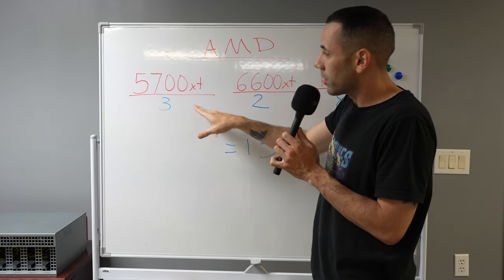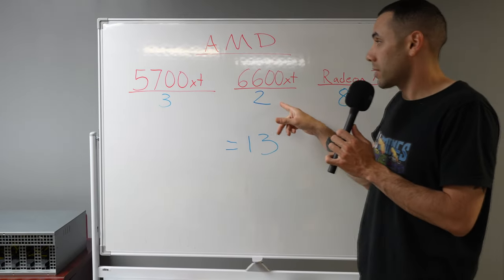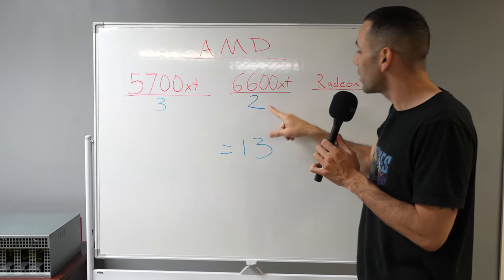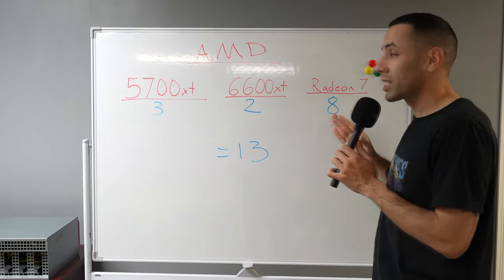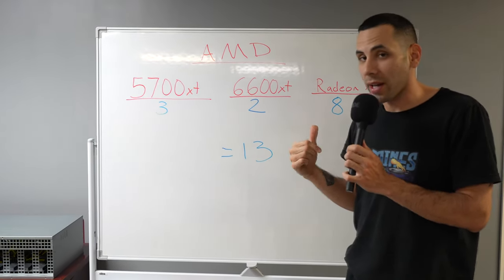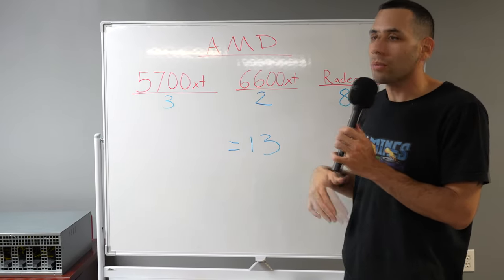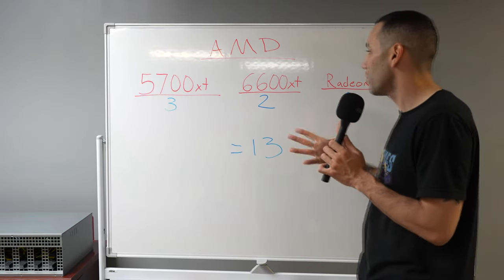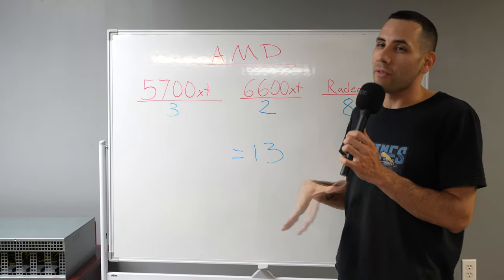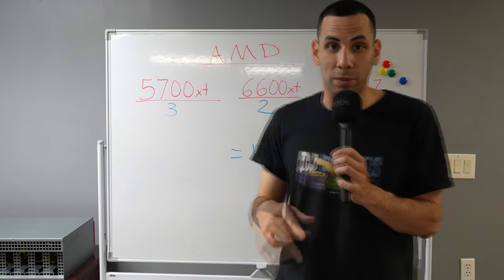Maybe that'll change throughout the year. For 5700 XTs, we only have three offline — not too worried about those. This hurts my soul: 2 6600 XTs. I need these online. I love this card — I used to hate it but now I really like it, especially on Kapow. The Radeon 7: as soon as I got these — I have eight of them right now — Dynex had its whole problem where AMD doesn't work on it. If anybody knows what you can mine with the Radeon 7, something that works really well with it, please let me know.